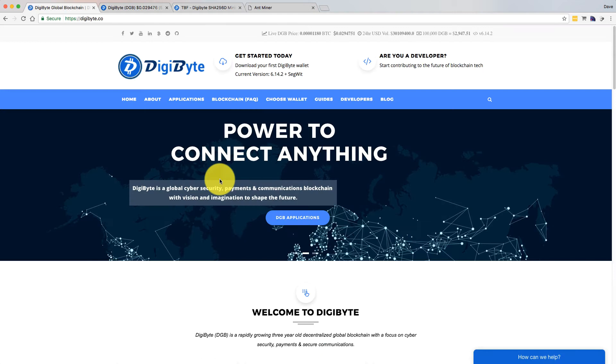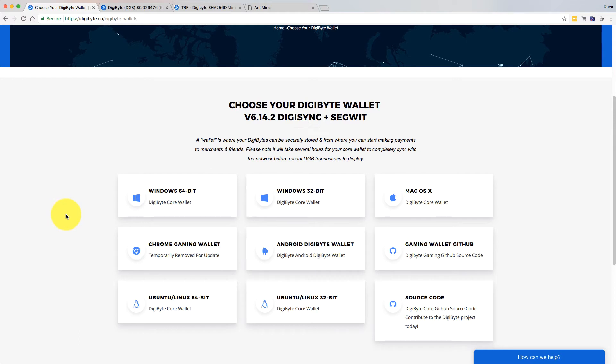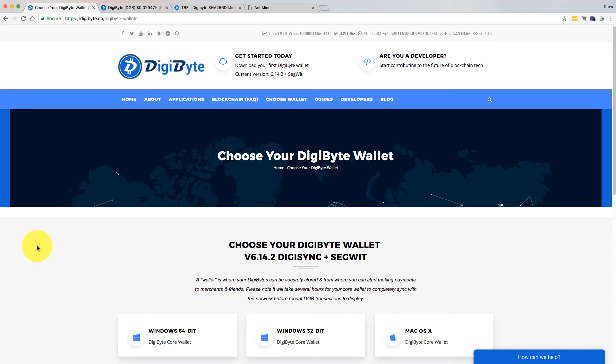The first thing you need to do if you're interested in mining — same as any currency — is go to the main website and download the wallet to store your coins. You can use an exchange, but if you're mining a fair number of coins, get the proper wallet and store it offline. There are wallets for Windows 32-bit, Mac OS, and Linux versions, as well as an Android wallet. Download whichever you need, wait for it to sync, and use that. If you want to get going quickly, you can use an exchange address in the short term.